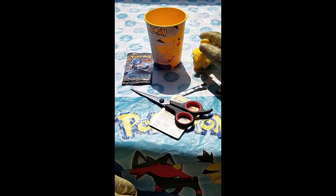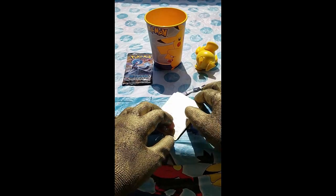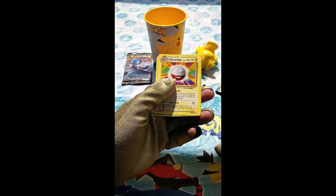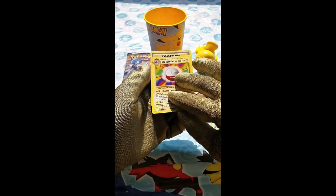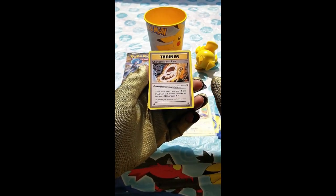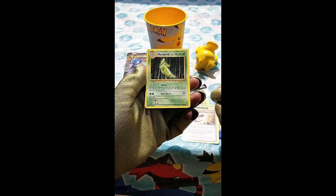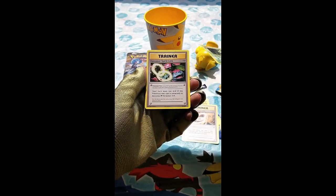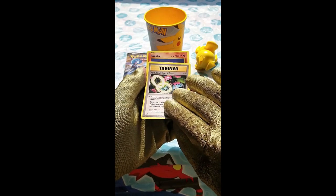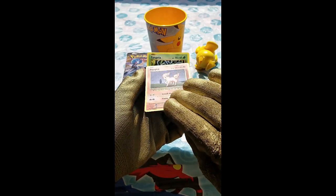So we have our Pokemon cup and our Psyduck. Let's put the scissors to the side and look at our cards. We have an Electrode — just a regular star rare card. Then we have a Charizard Spirit Link. Then a Metapod, which is a diamond card — an old card, they should have updated that. And then another Spirit Link card, a Venusaur one — that's cool.